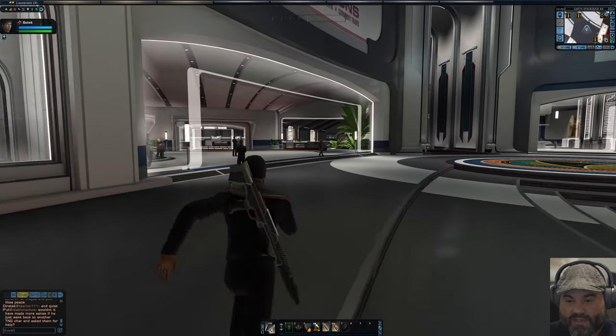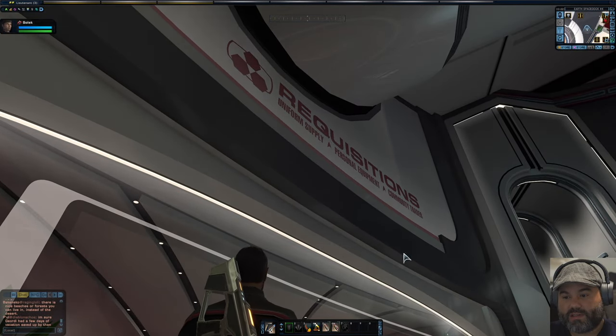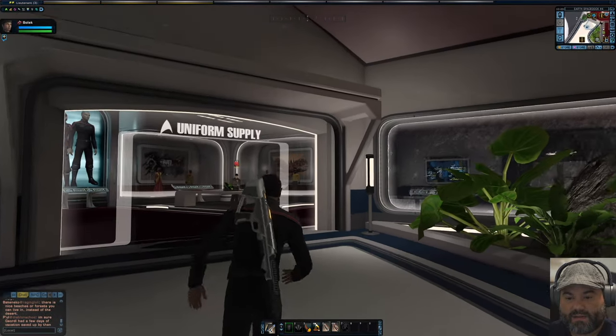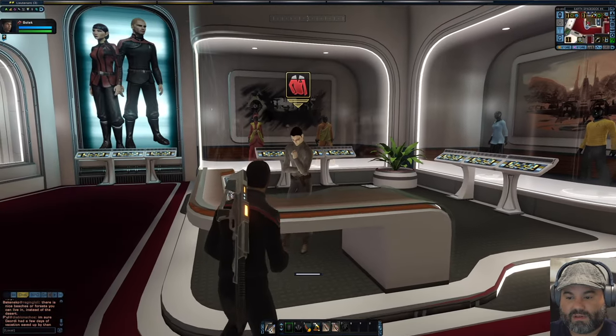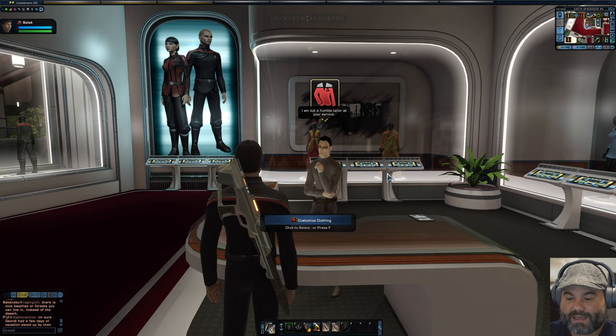So let's run over to the tailor. We're going to go here where it says requisitions — uniform supply, personal equipment, and commodity traders. Right here at the uniform supply is where we're going to go. Go into this area, take another left, and right here where it says uniform supply, you'll see the tailor. Looks like we have a Cardassian tailor here, kind of like Elim Garak from Deep Space 9.